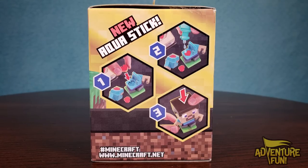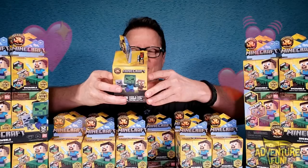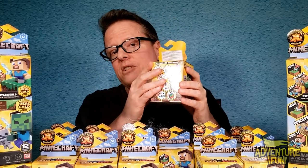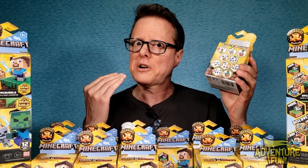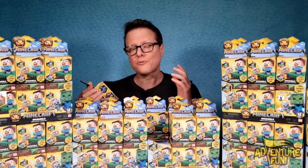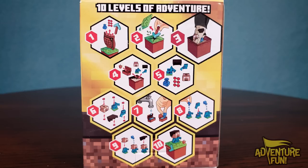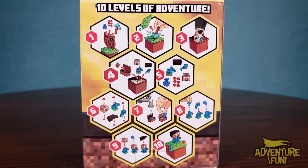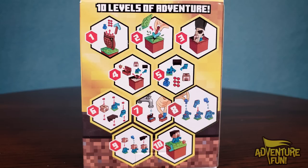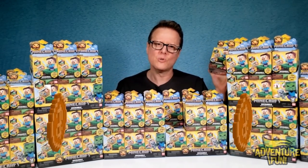On the side, it's got the new AquaStick. You get a heart, put some drops on it, put the love together because the water melts the heart. On the other side it says you've got 12 mine and craft characters to collect across Series 1 — so you know they're going to come out with Series 2. On the back you get all the details. Speaking of Adventure Fun, you get 10 levels of adventure fun to build your Minecraft dude — and hopefully you've got gold!